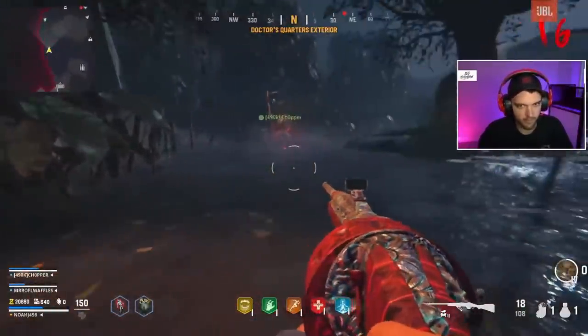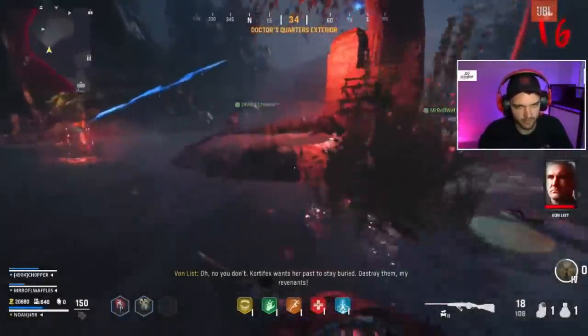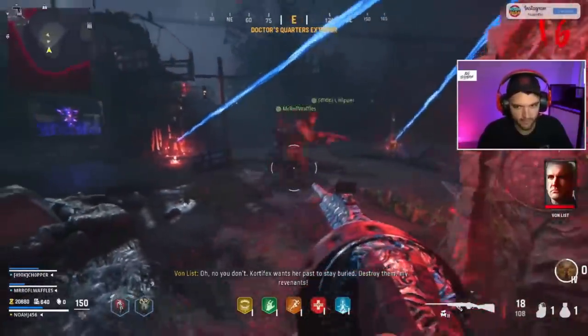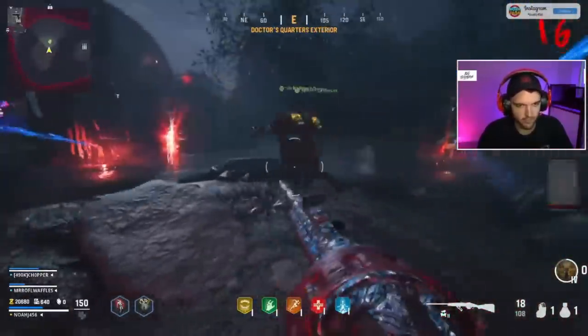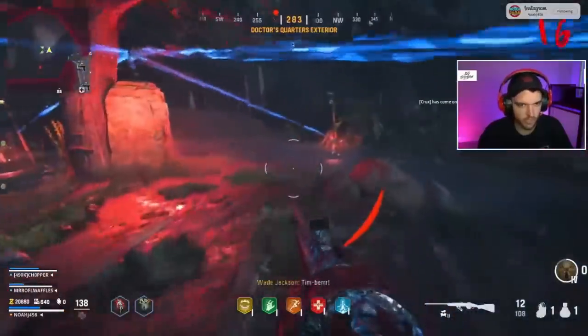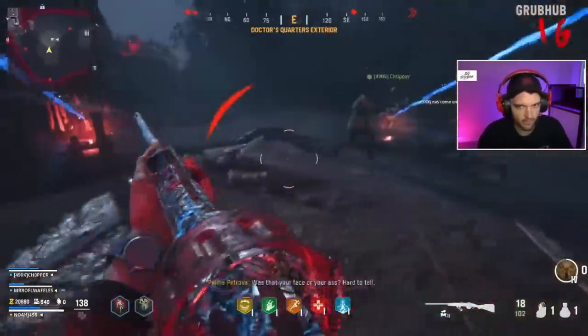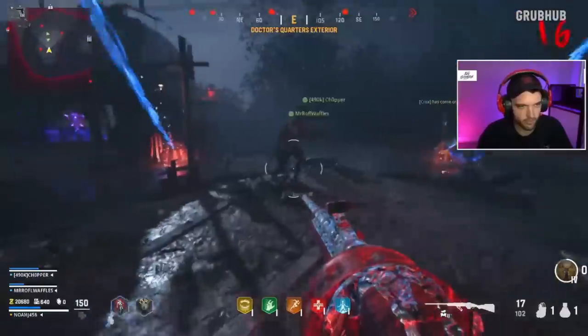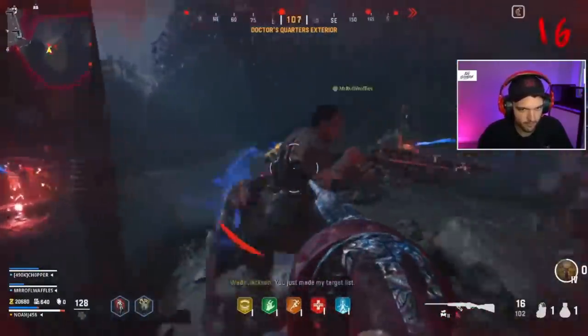If you're solo, you'll just have to do it by yourself. If you're with four, everyone will have to do it at the same time, and if done correctly it will start a lockdown step. Now during this lockdown, the person with the wonder weapon needs to be on their A game because this is a very difficult step. You basically need to, as quickly as possible, kill the blue glowing zombies on top of the island — which is in the middle where you put in that cipher key — and you only have a limited amount of time to do this.